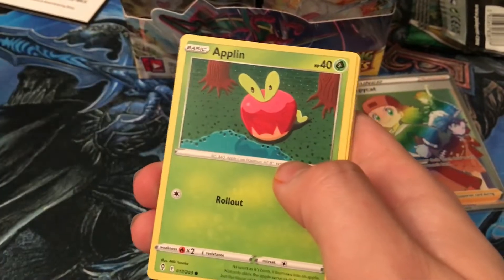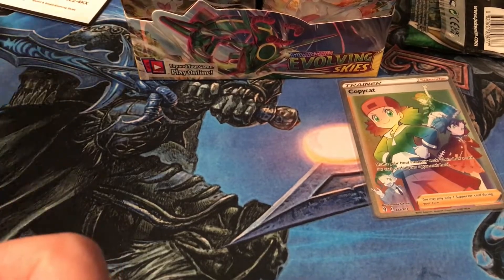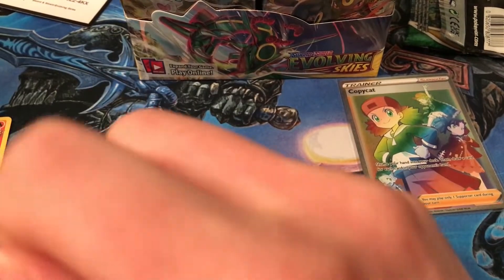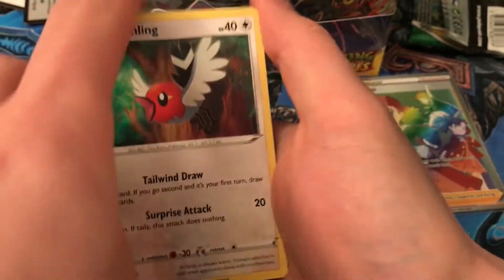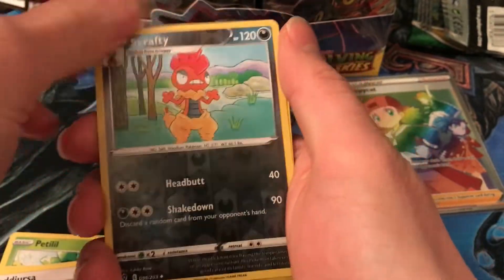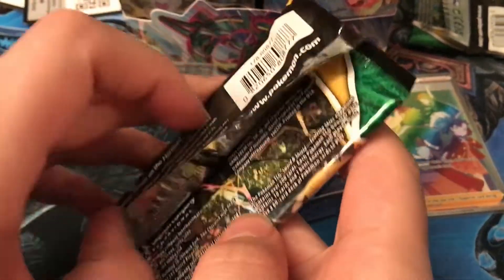Cutiefly, Applin, Sableye, Nickit, Bergmite, Aroma Lady — Ante holo. First holo so I can't really be all that mad. Running front — Flapple, that's our rare. That's disappointing. Flapple is a weird name, this is an odd Pokemon.